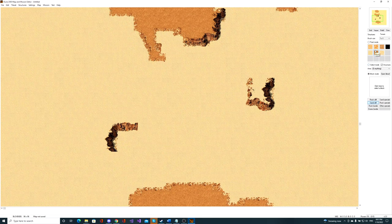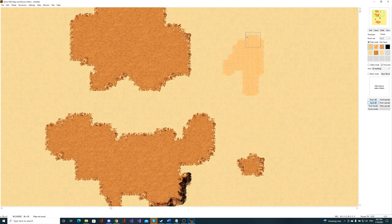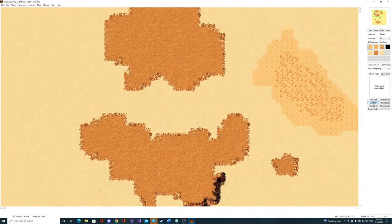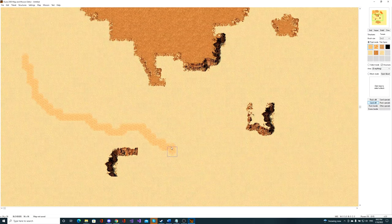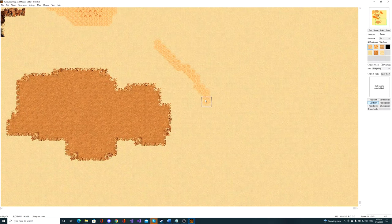Now add spice since you want to harvest on the map. You can add it manually or draw a shape and double-click to fill that whole region with spice. This works with thick spice as well - draw a shape, double-click, and it's all filled. This is a fast way to get spice going.